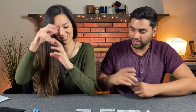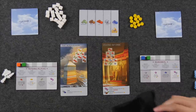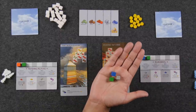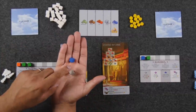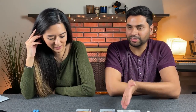Naveen goes first and decides to produce since there's nothing out there. He draws three resources — keeping green and knowledge, and sending stone back to the supply. Monique also produces, keeping clay and stone since she needs those, and puts wood into the supply. It's noted that in a two-player game there are six of each type of resource in the bag.